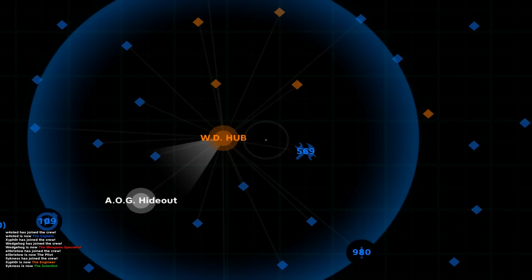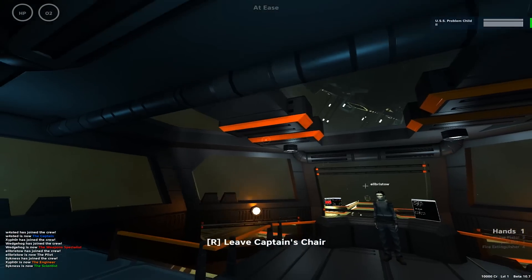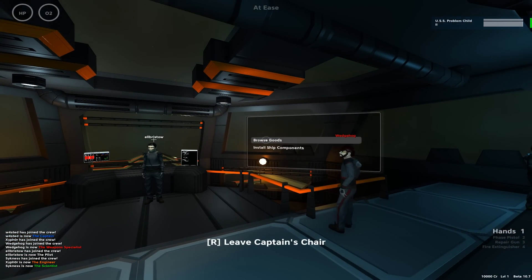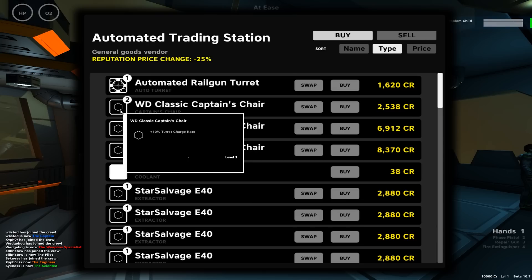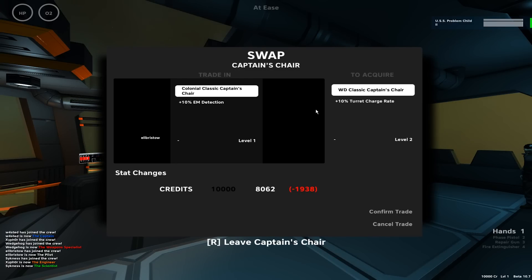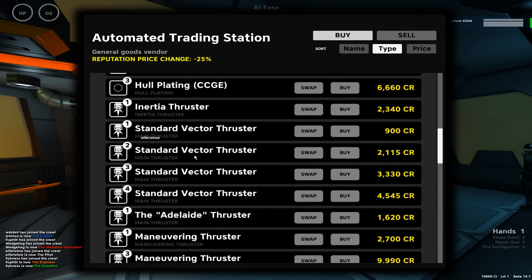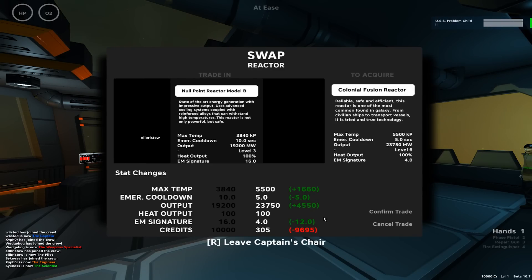We've got station 569 as a sort of repair station. I suppose we could quickly see if there's any upgrades here. Mr. Bristow is getting a feel for his new ship — how does she fly? It flies okay, it could do with some talent points in the turning department, but it flies much more... well, it flies compared to the other one. And you don't even have full power to the engines. The first thing I'm noticing is that we could probably do with upgrading our chair — that's normally number one.